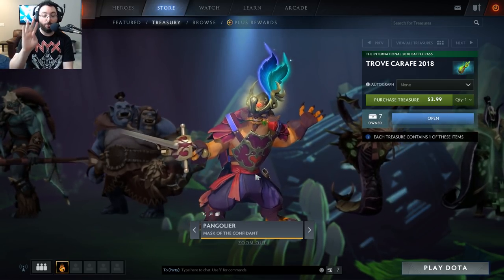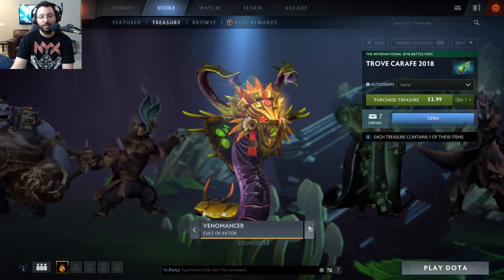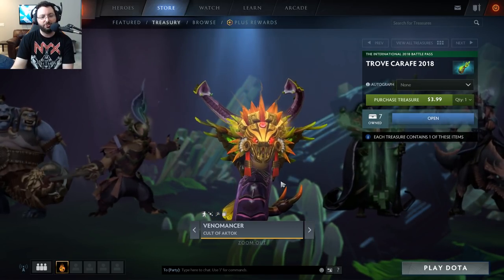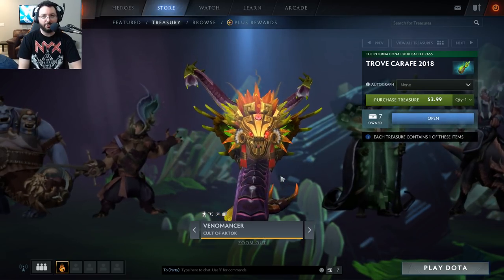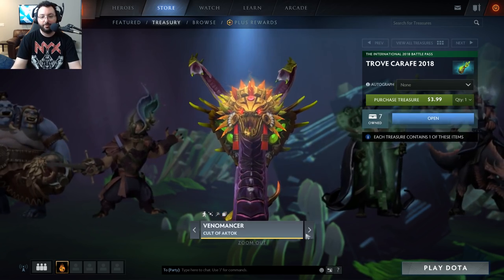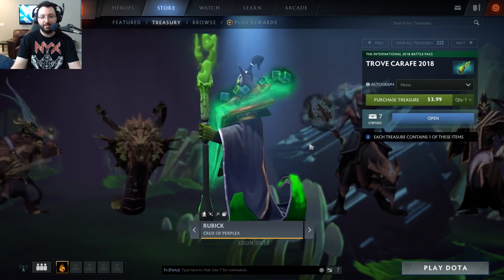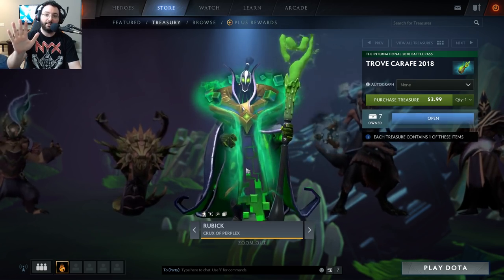I would give Pangolier four horse heads — I am a huge Pango fan so I might be a little biased. Venomancer 'Cult of the Actok' — another headpiece, this changes Venomous Gale. I'll give that three horse heads. Rubik 'Crux of Perplex' — this can be considered a shoulder piece, changes Fade Bolt — five horse heads, my friends. This effect is god tier, very very good, really good immortal.